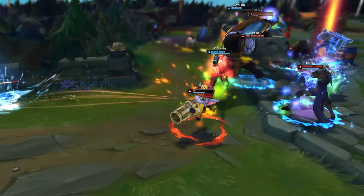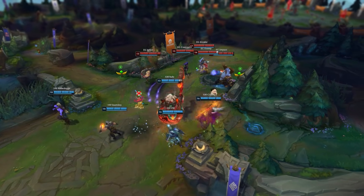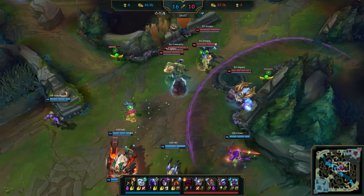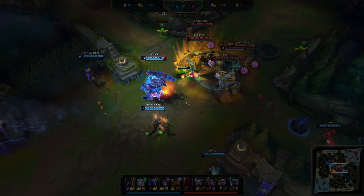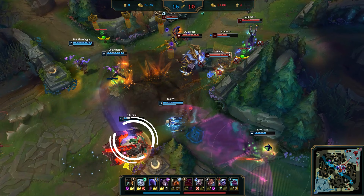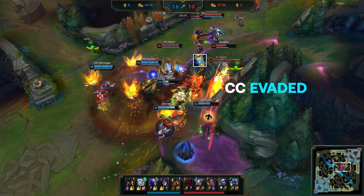As both teams reset and suit up for the next crucial objectives with Baron and Mountain Soul right around the corner, it's yet another brawl about to ensue. 34 minutes in, with both teams dancing back and forth in the mid lane waiting to see who bites first, it's EG who find the double knock-up onto Huhi, bursting him down to just a sliver of health as he flashes away to safety. Now keep your eyes on Huhi, who actually finds the re-engage onto Danny with a hook. Danny's rocket-jump timing, however, is just perfect to evade the CC and allow him to pop stopwatch mid-air.